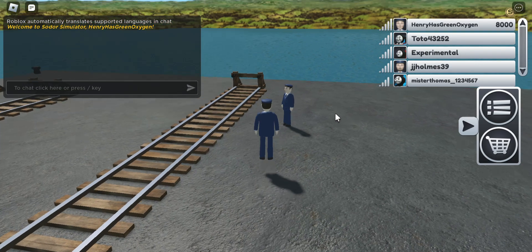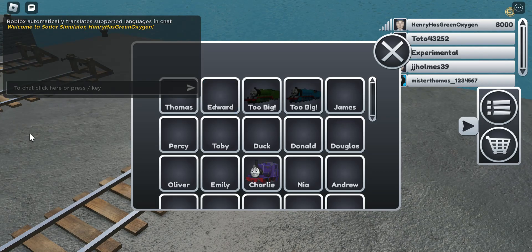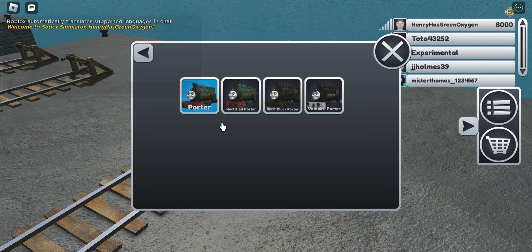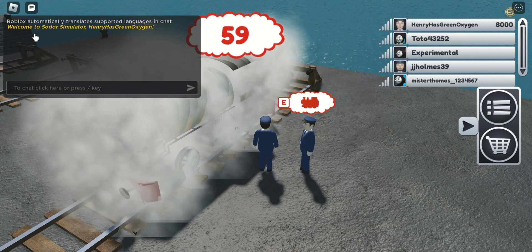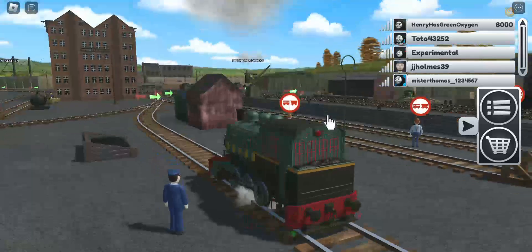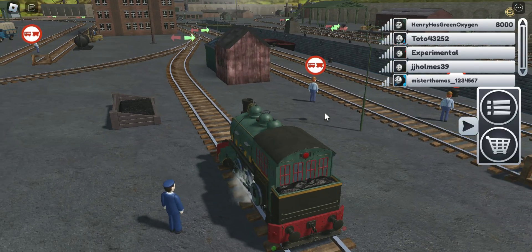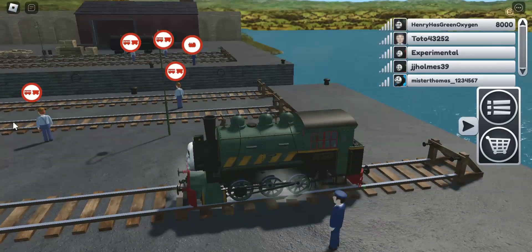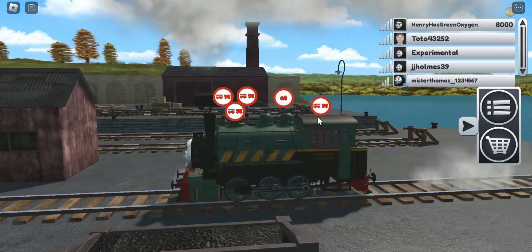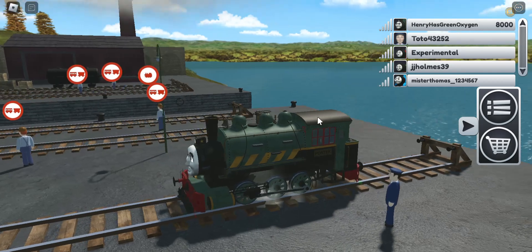Hello and welcome to another video of engine variants. Today we're going to look at the Porter variants. Porter is an engine from America — it works at Brennan Docks.